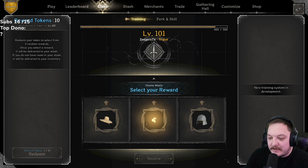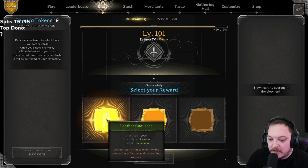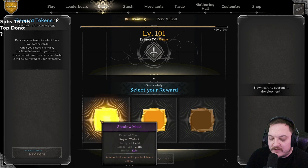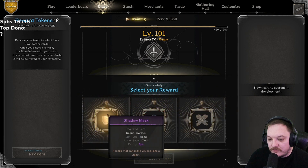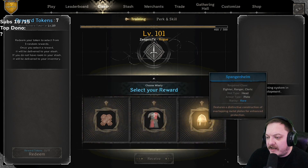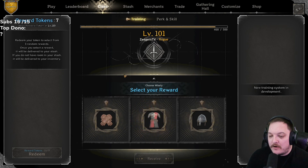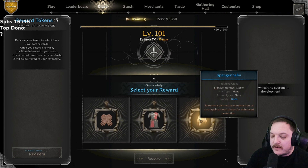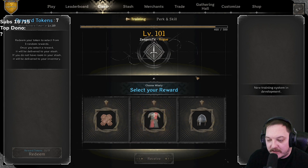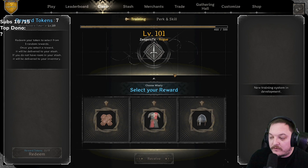Straw hat, fox pendant, or salad — going fox. Leather chassois, spell book, or round shield — going with the spell book. Nine left: shadow mask, chapelle de fer, or runestone gloves — going shadow mask. Eight: rawhide, crusader, or spangenhelm — I actually like all three of these. Chat, one, two, or three? Crusader armor good for clerics, rawhide always in demand for casters, and I use spangenhelm a lot on my fighter. Going with the spangenhelm.